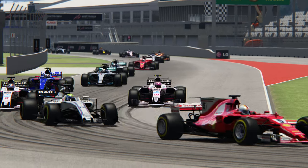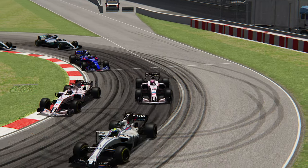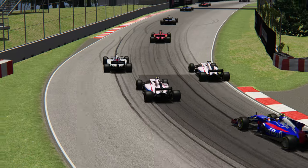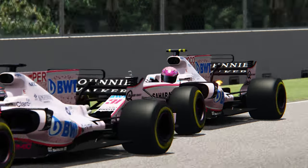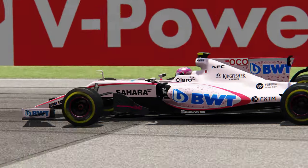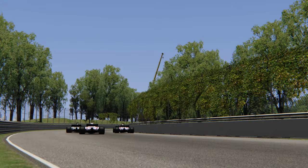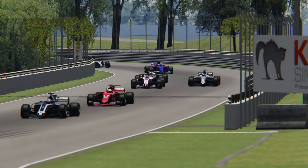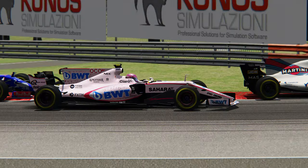Au niveau des skins, on a désormais les noms des pilotes et les numéros affichés, comme ça a été demandé par la FIA aux pilotes depuis je crois le Grand Prix de Russie. On avait des numéros et des noms de pilotes trop peu visibles pour le public, donc ça a été corrigé. C'est très agréable d'avoir des voitures qui correspondent au look qu'elles ont actuellement en piste — c'est tenu à jour.